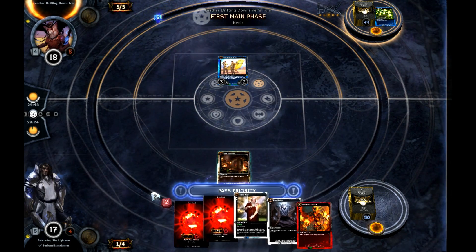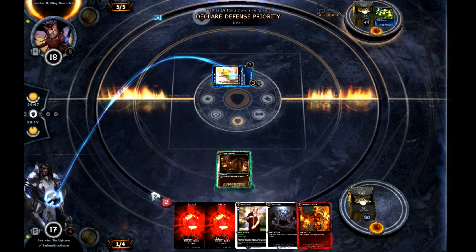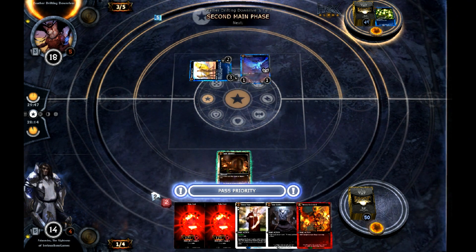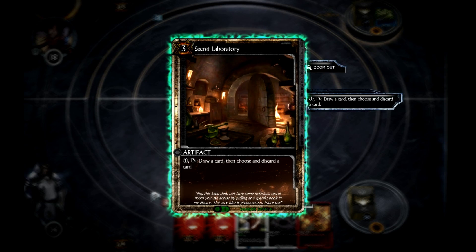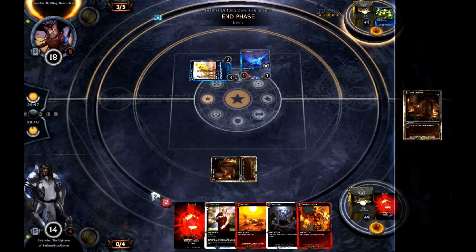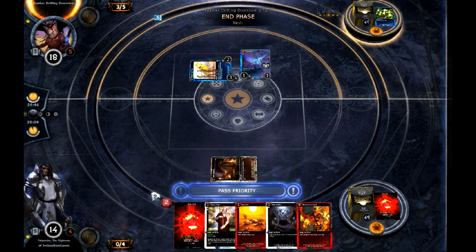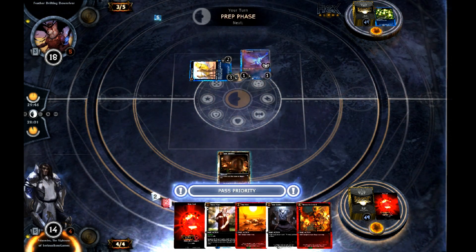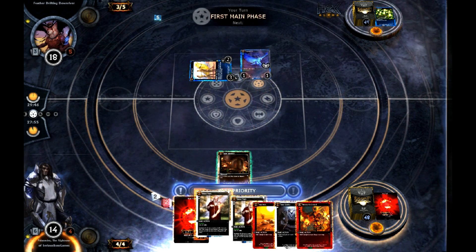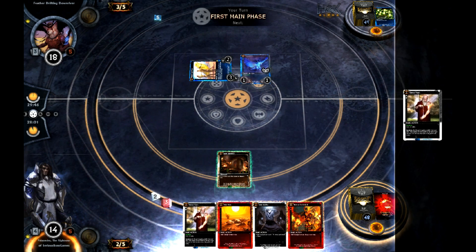So now he's got five resources, attacks me for three — that's okay. A Thunderbird. Now at his end phase I'll draw a card and discard. I draw Heat Wave, and I will likely Heat Wave this turn. I draw my card and get another Eternal Youth. I can wait this out because if he plays another Thunderbird, saving that will be great.